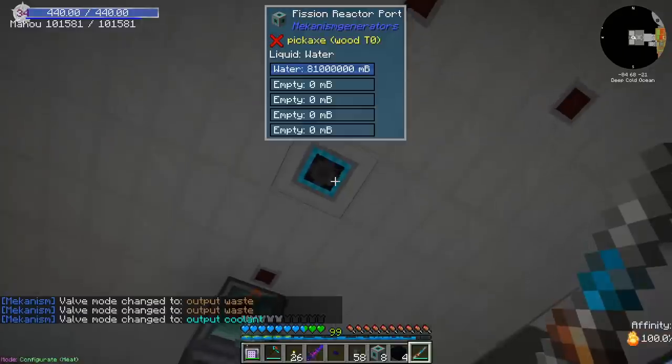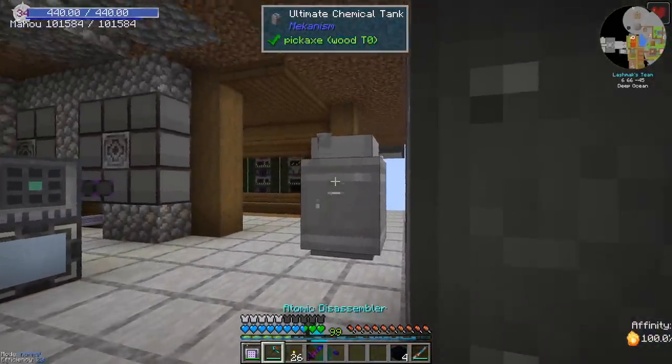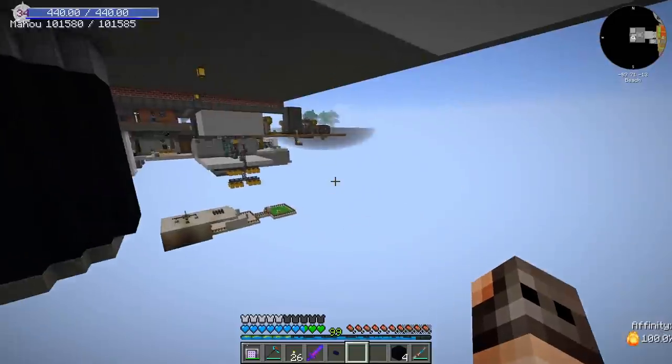This should be for waste and this one should be for steam. Just for testing purposes, let us start with one tank. I'm going to set you up over here and you're going to export fuel. We have a decent supply of fuel — let's give it a test.